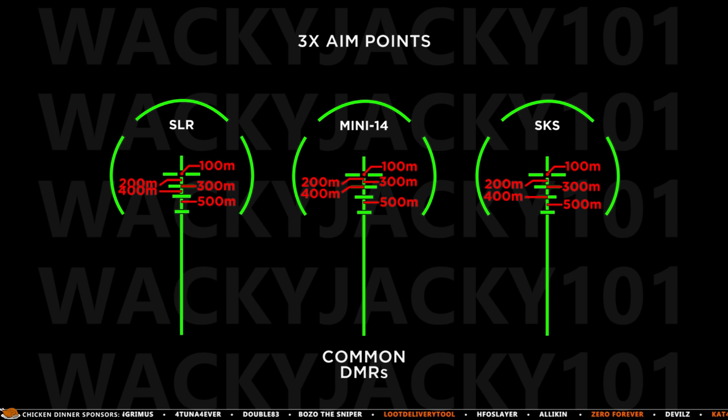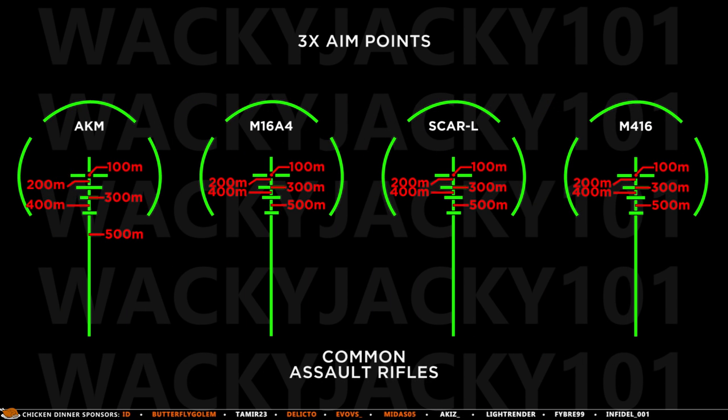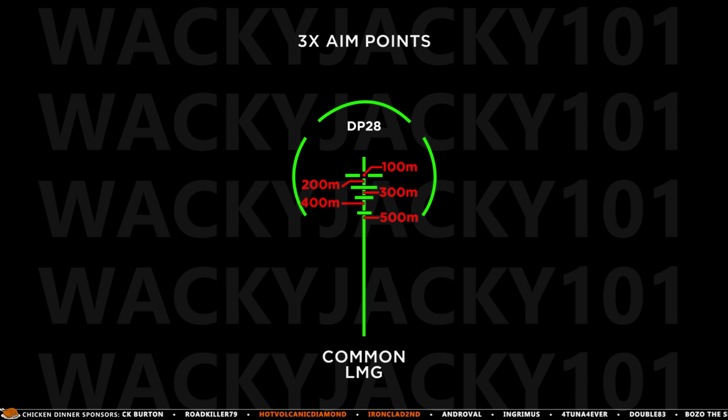For the DMRs we see a lot of differences, and the Mini 14 aim point is even different at the 200 meter mark due to its super high bullet velocity. For assault rifles, the AKM is a bit of a mess and the aim points go a bit crazy after 200 meters. The M16A4, SCAR-L and M416 have identical aim points due to almost identical bullet velocity. And finally, the DP28 aim points can be seen here.